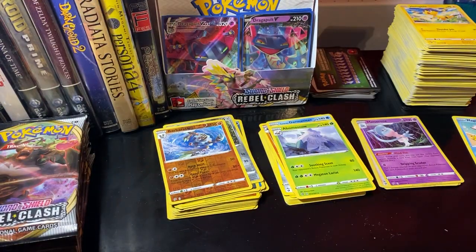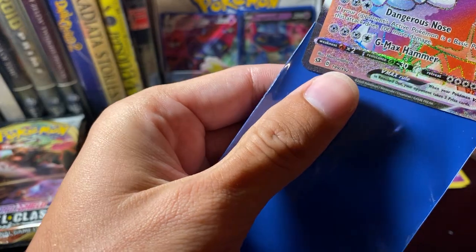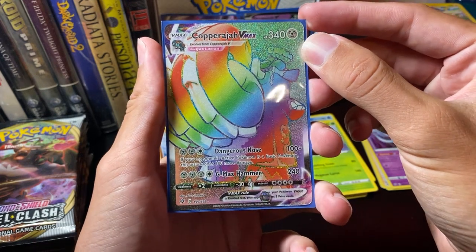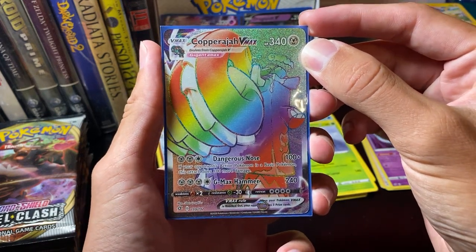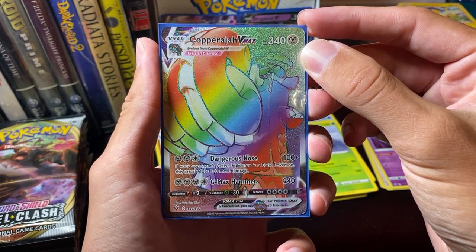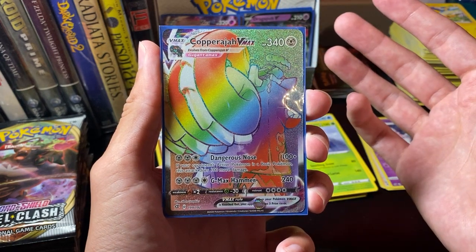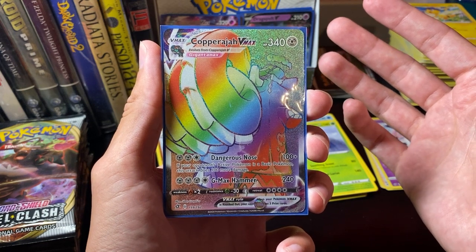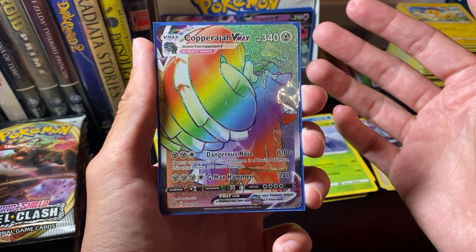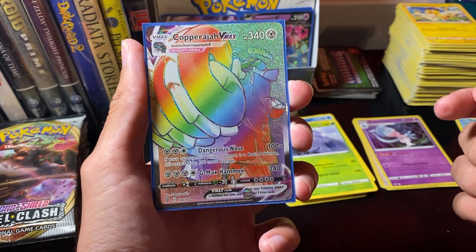Let's sleeve that up — that is so cool looking! Dangerous Nose: if your opponent's active Pokemon is a basic Pokemon, this attack does 100 more damage. I guess VMAXs don't count as basic Pokemon since you evolve them from a V. And then GMAX Hammer — just 240 damage. You get three prize cards if you knock out a VMAX. That is something else.